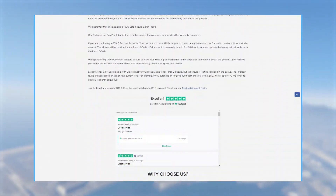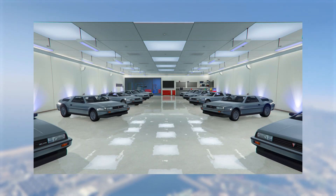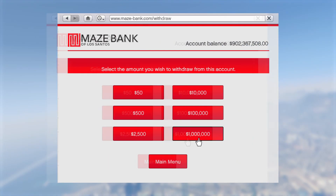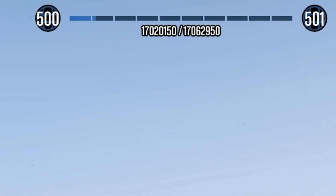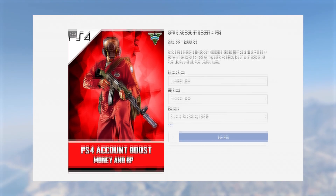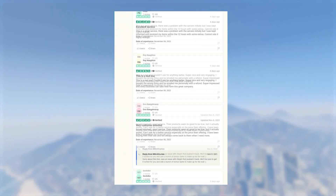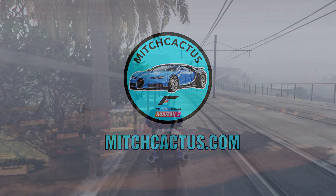If you don't want to spend hours grinding out money and RP methods and glitches in GTA 5 Online, make sure to check out the instant delivery modded accounts from Mitch Cactus. They sell modded accounts for Xbox, PlayStation, and PC, coming with between 50 million and 8 billion as well as RP levels 250 and more. They also offer account boosts, have over 5,000 reviews on their official Trustpilot page, and are the most reliable out there. Use code SLOGO at checkout for an extra 5% off — limited time only.